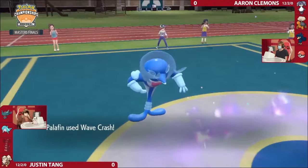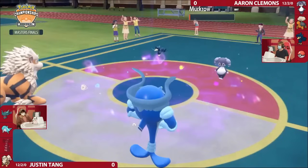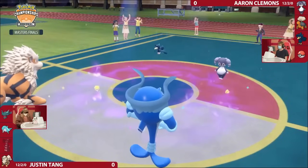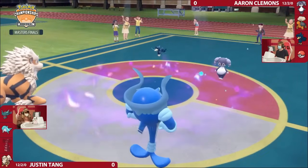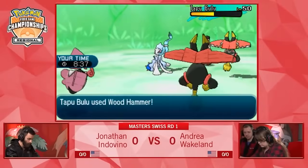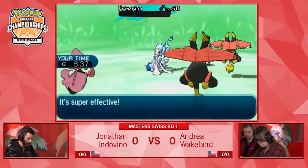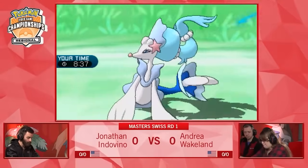In general, with very strong attacks in the 100 BP and higher range, single target-wise, the gap of importance between super effective and neutral damage narrows, while the gap between neutral and resisted damage widens. You want to be knocking out as many Pokemon as possible, and the stronger a move gets, the more likely it is that neutral damage will be sufficient to pick up a knockout.